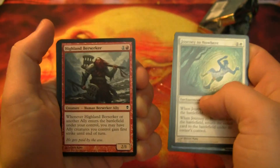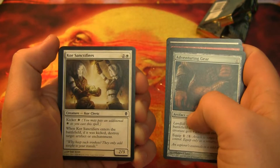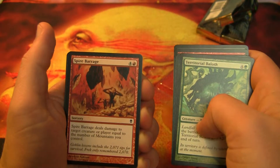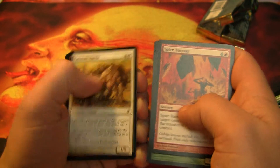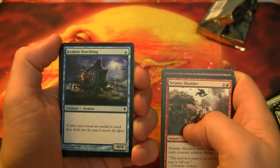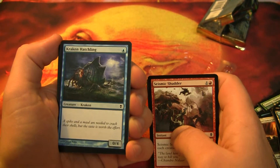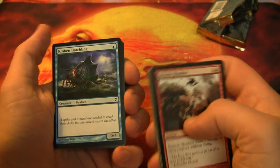Skyroon Drake, Journey to Nowhere, Highland Berserker, Adventuring Gear, Gorehorn Minotaurs — another card you could put right into the deck here. Spire Barrage, Caravan Herder, Seismic Shudder, Kraken Hatchling. I bet you could find a good use for that — I mean it's just a blocker and you can get it out real early. Not a highly sophisticated card but something you could just plop down on the battlefield. I might even throw it in the deck because it's so low cost for what you get, and notice it's not a Defender.